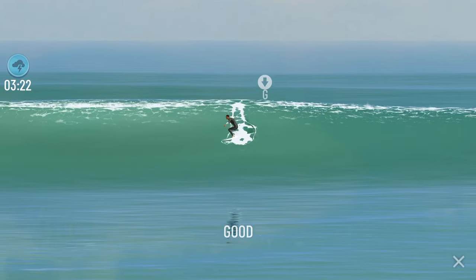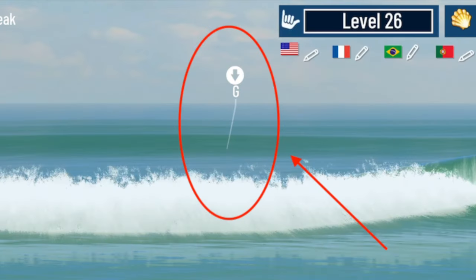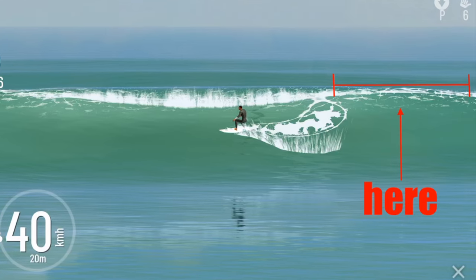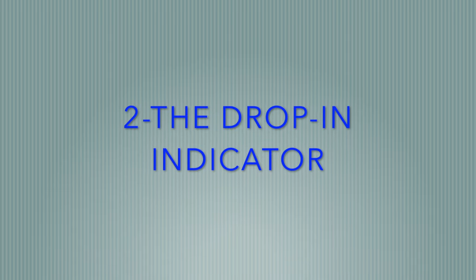If the wave is taking too long to barrel, you can start to make some adjustments. For example, based on the drop icon you have on your screen, try to make a new drop bringing the surfer a little bit behind — like here. Second: the drop indicator.